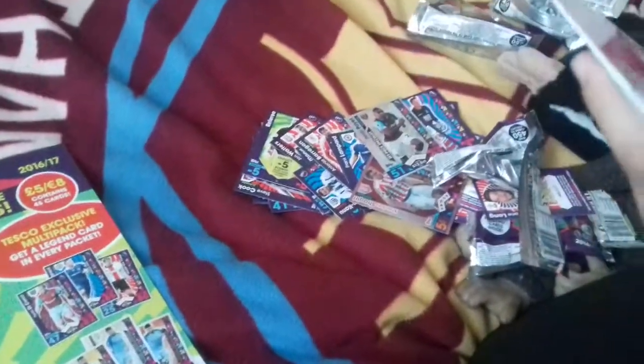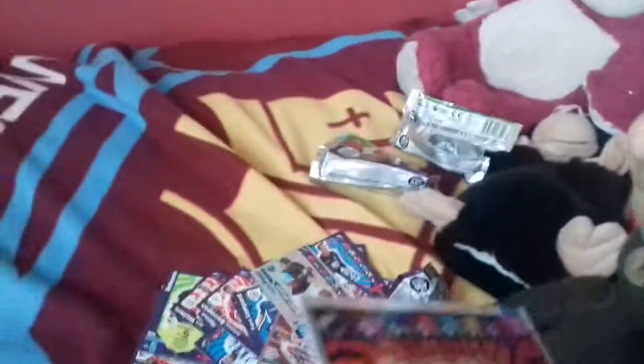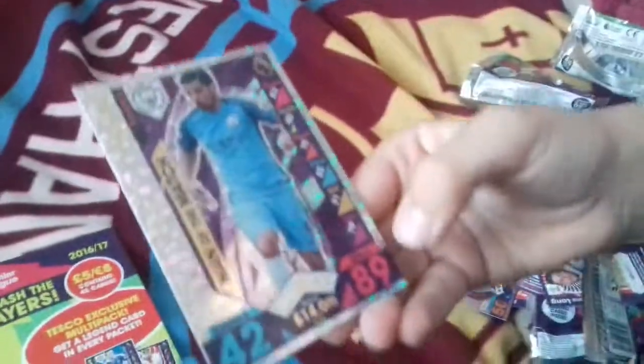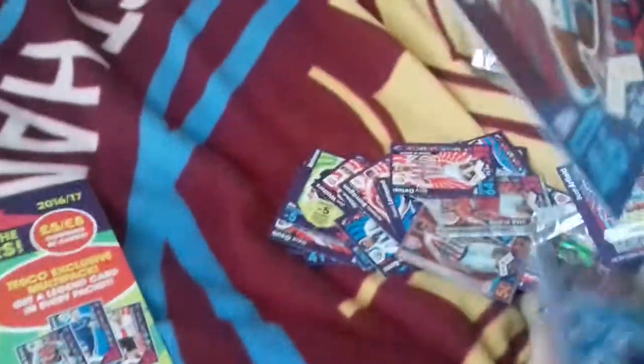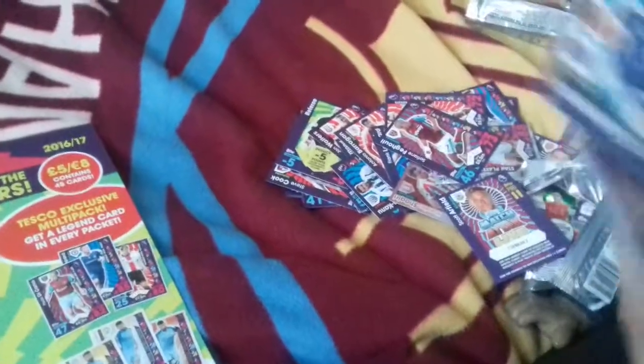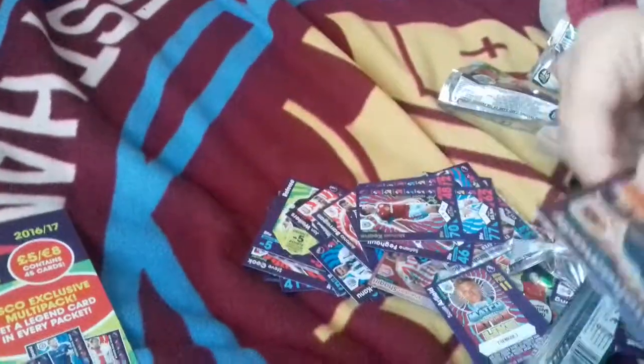We do have Man of the Match Mo Lisa, I think — 89 rated. Good cards. Then we have Ibrahimovic, the new signing for Manchester United, come from PSG. And we have Dillap. We do have Faguli there, new signing for West Ham. And then we have Coleman. Then we have Keen — a Cuff Tackler card. And one I don't know how to pronounce, but it's Awake It For Hole.